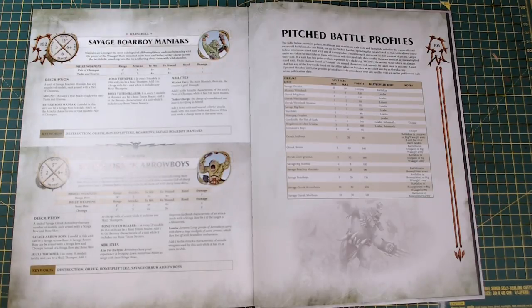They did change a lot. Orruk Brutes 140, Gorgrunts 160 — I think they went up from 140. Big Stabbers are now 100 points. Boarboy Maniacs are 140 — wow, they are battle line, which I've just realized. There are a couple of good combos with them I'll cover in a few moments. Savage Bow Boys 130, Savage Orruk Arrow Boys 120, and Morboys 120.